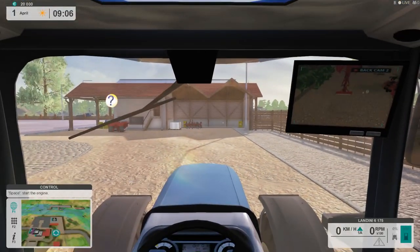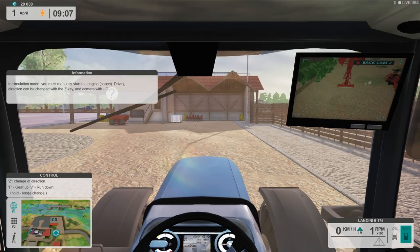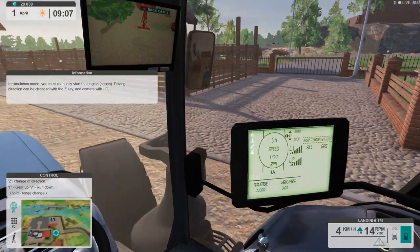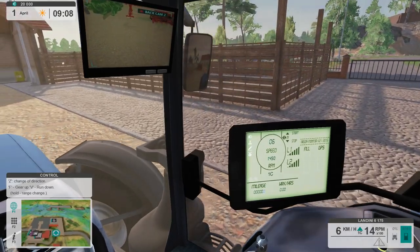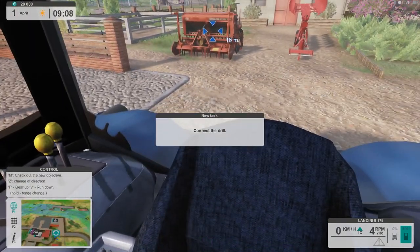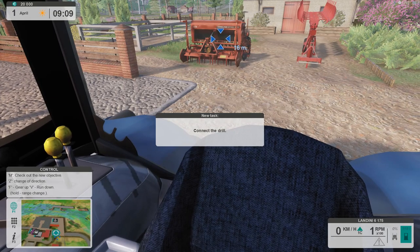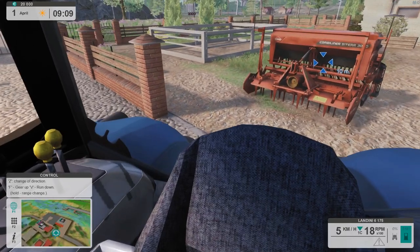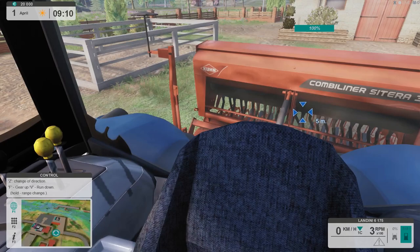Alright, so here we are. We're going to start the tractor — you guys know the drill. They want us to connect the drill, what we would call a seeder here in America. It can also be called a seed drill, for those of you that did not know that. That's why they're calling it a drill — because it drills the seed into the ground. It's a Satera combi liner from Kuhn.